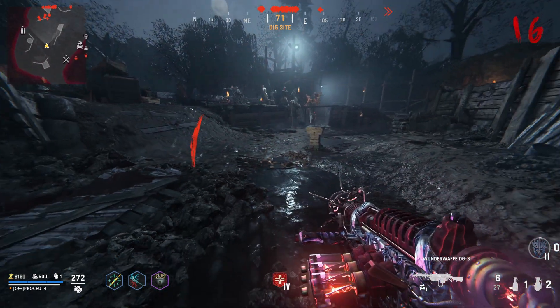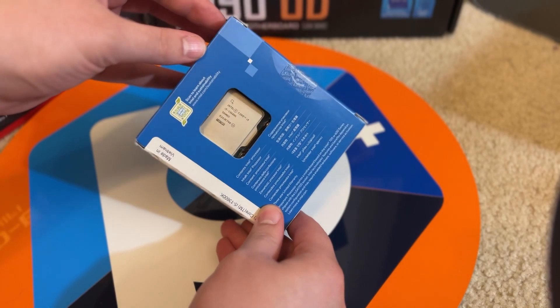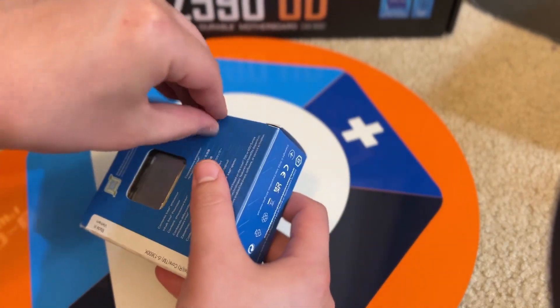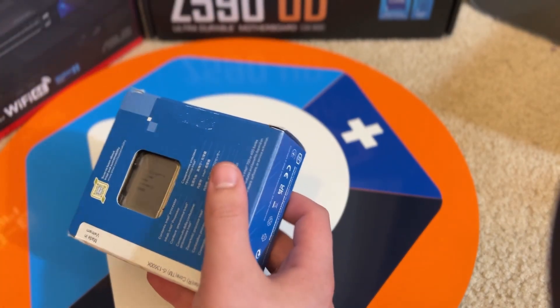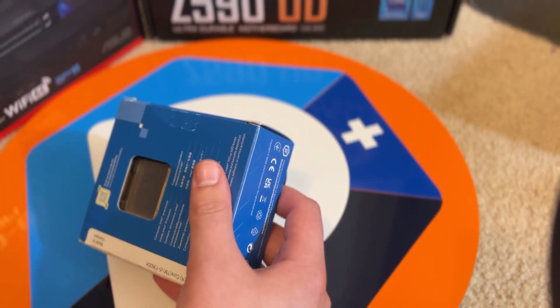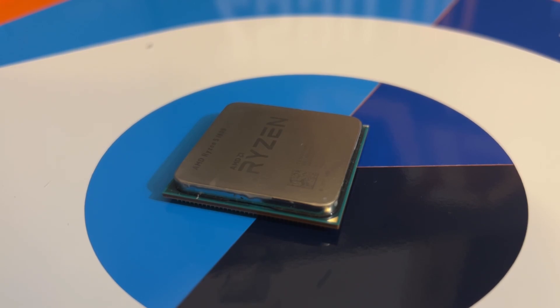I'm most comfortable recommending this card in a system utilizing an Intel CPU. Resizable BAR support comes with at least some Z390 motherboards, but they're limited to PCIe 3, which could potentially limit bandwidth. Rocket Lake chips are the minimum I would feel comfortable giving the go-ahead on, and they can be found for pretty fair prices on the second-hand market. AMD Zen 3 chips combined with the B550 chipset are also probably the lowest I would go on the AM4 socket.